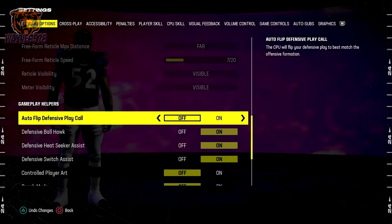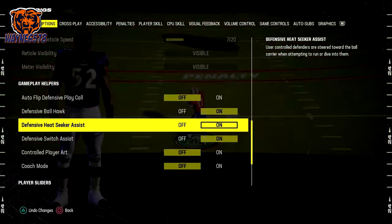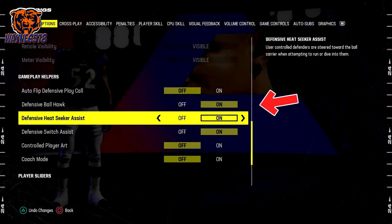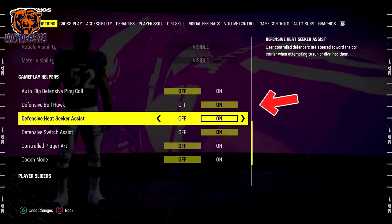Before we get into the three methods, there are three important things you must do. In the settings menu, under gameplay helpers, turn on defensive ball hawk and defensive heat seeker assist.